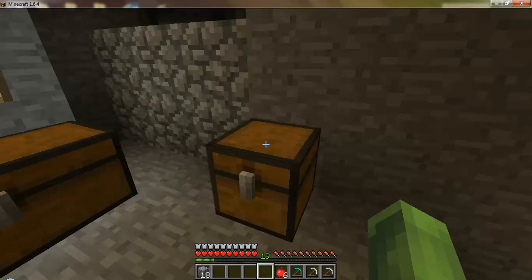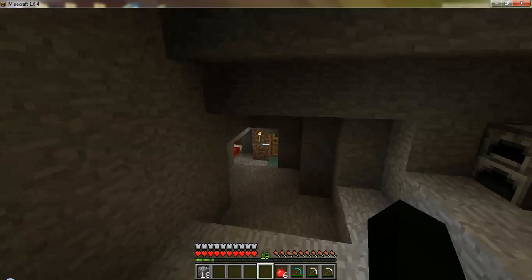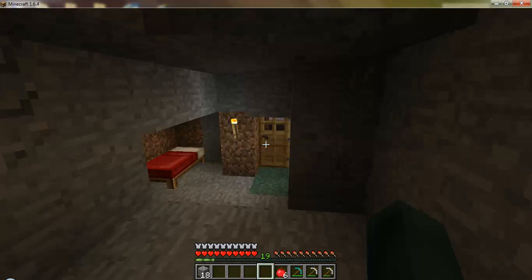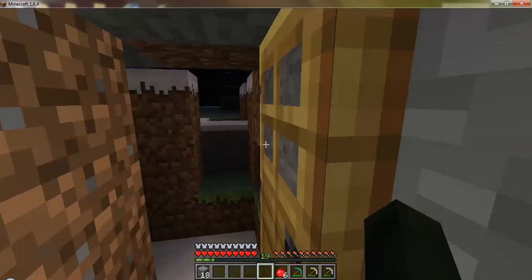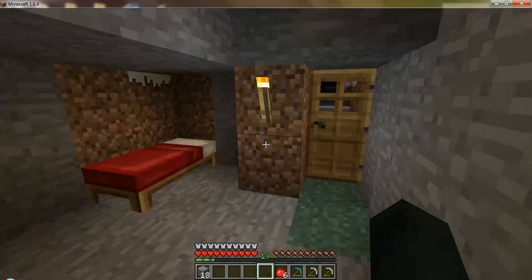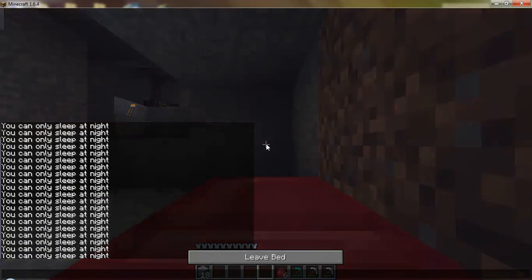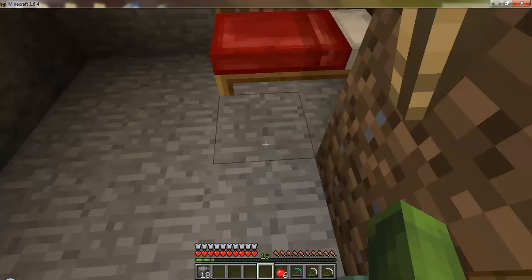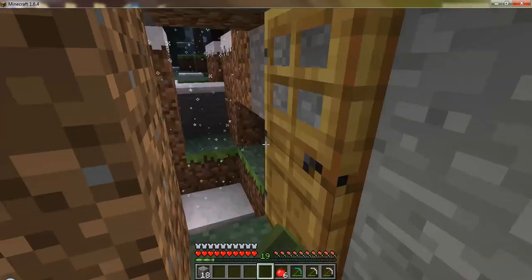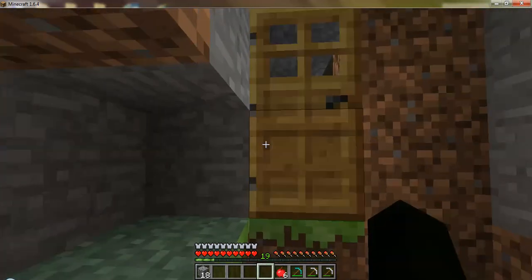I loaded in a new mod today and it's going to be in this mod all the time. It's not very big but it is called the Lucky Block mod. It's basically a block that can give you anything in the world — it can be good or bad. You guys have probably seen mod reviews on it and it's a really cool mod. I loaded it in because I thought it'd be fun.